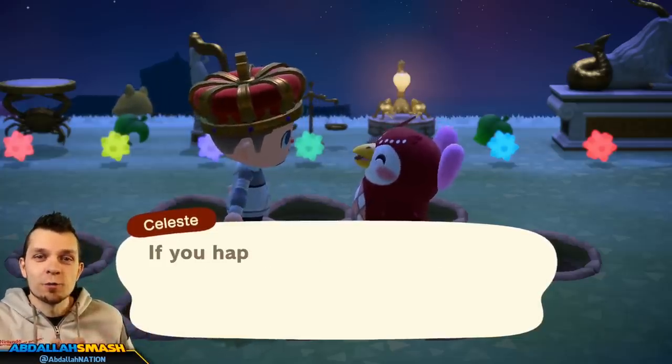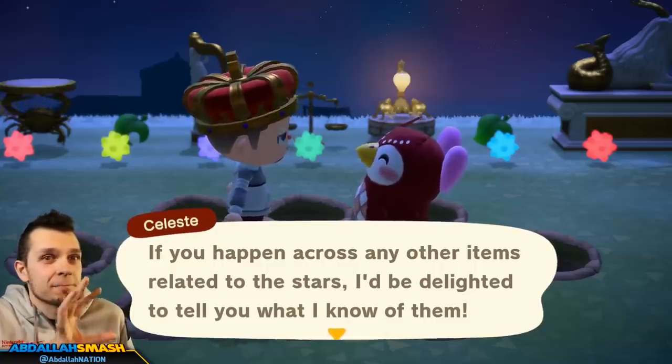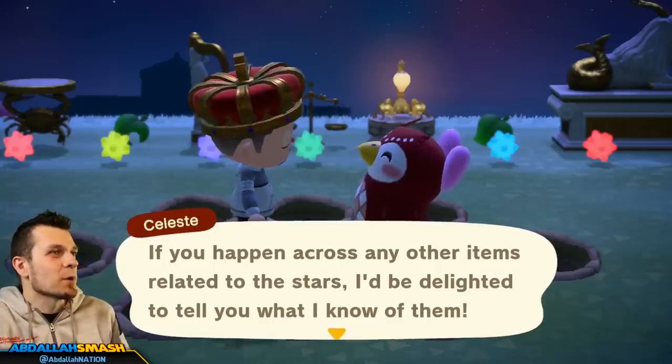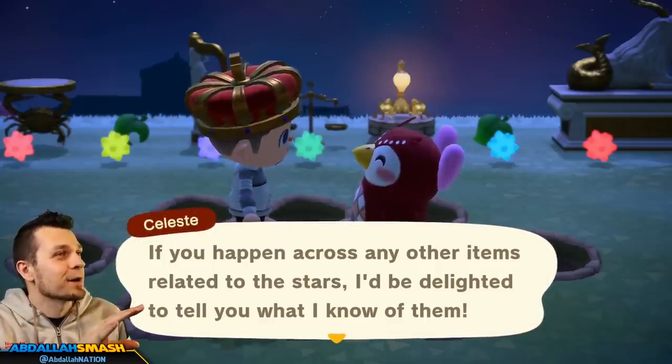So what we're going to do now is go through every single one of the 12 text boxes that Celeste has, so you guys can enjoy all the little zodiac stories. After that, we'll give you a tour of my room that has everything all set up for you.